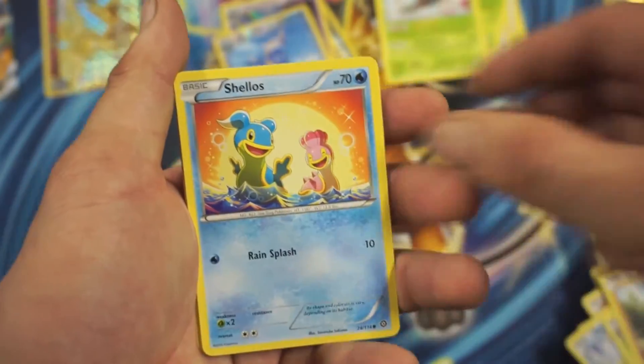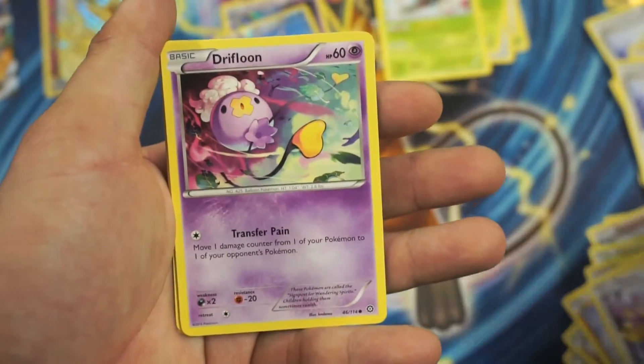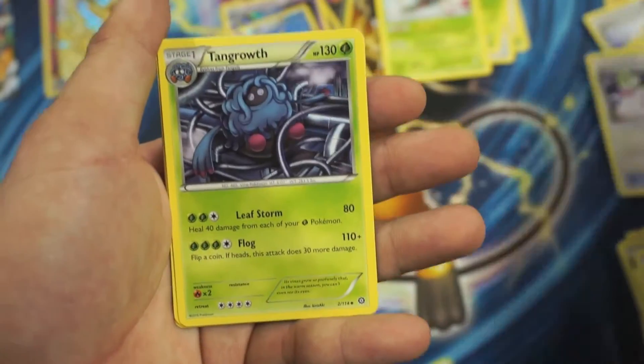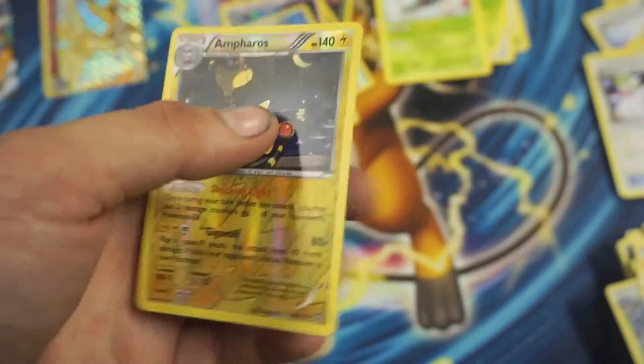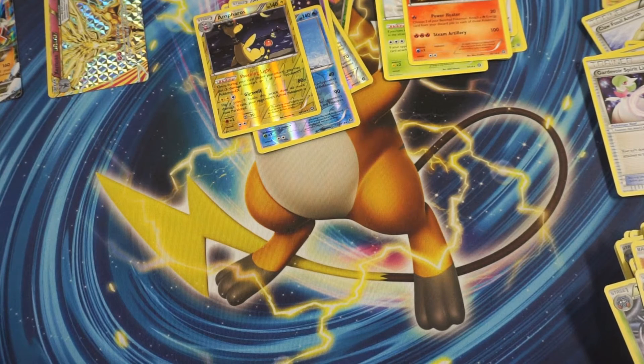So we got a Croagunk, Swellow, Mankey, Ambipom, Dino, Gardevoir Spirit Link, Tingroth, Fletchinder, a Belcanyon Rare, and N as a Reverse Holographic Rare. Nice — some playable cards here, guys. That's pretty cool.